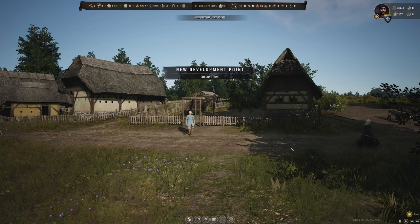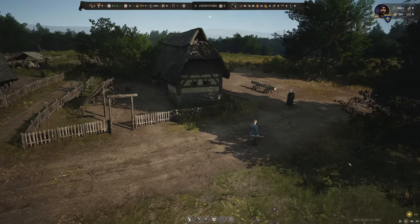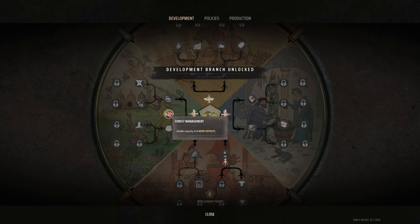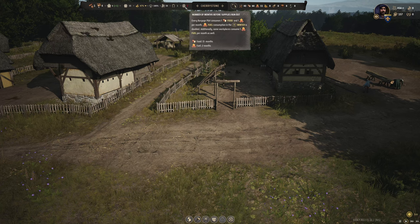Cherry Stone has reached the first level and we get a development point — nice work everybody! Let's jump into the development tree. It would be a shame not to do forest management right off the bat since we've got that massive berry deposit. Let's take full advantage of that and really lean into it for food gathering early in the game. Great news — food for 13 months, fuel for two months, and it's June.